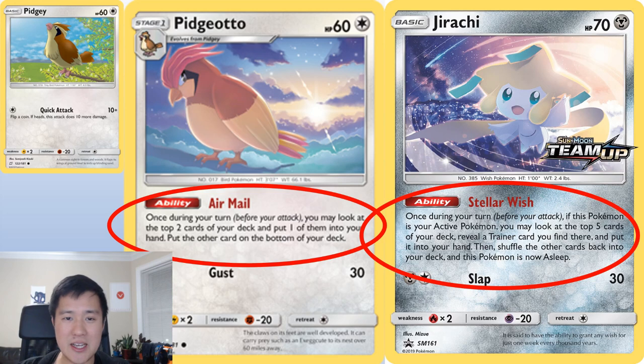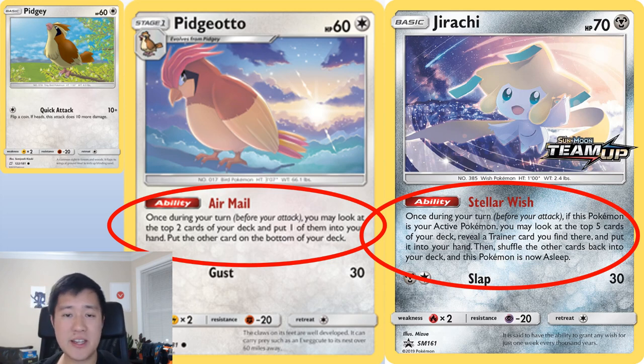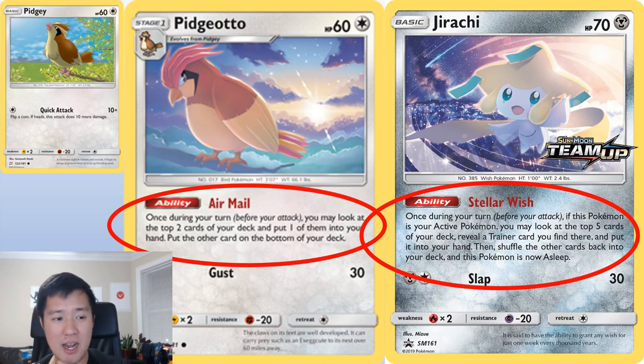And then Jirachi — this is probably very familiar to most people. Once during your turn, if this is your active Pokémon, look at the top five cards of your deck, take a trainer from it, add it to your hand, shuffle the rest into your deck, and then Jirachi falls asleep. So these are the core engine of the deck: Jirachi draws trainers, Pidgeotto draws a card from the top two — whatever one you want. What we have here is tons of card draw.